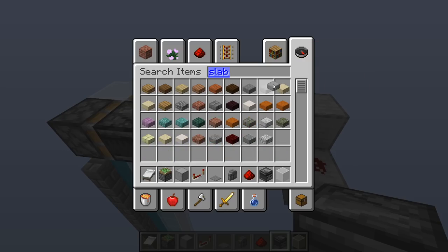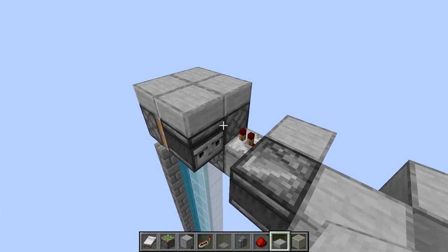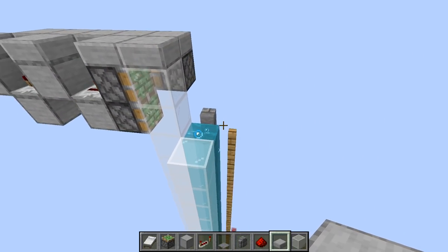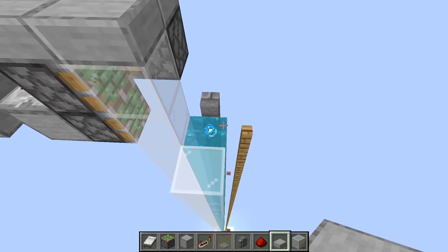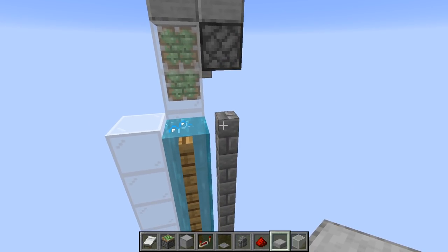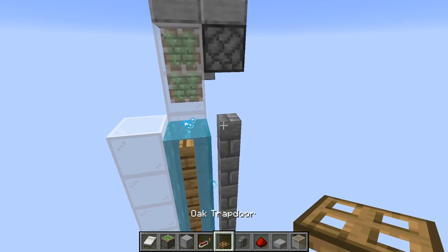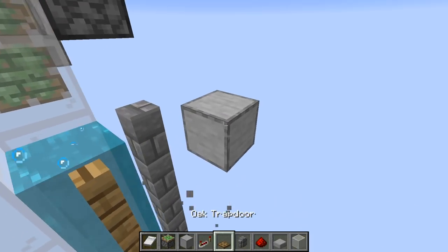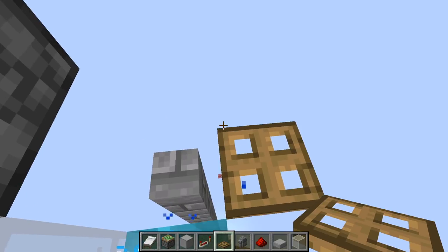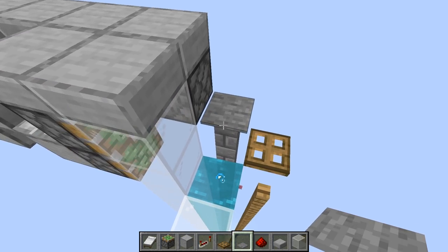Grab some slabs and make sure the area is spawn-proofed. Now work on the next circuit. When you come up here you get pushed over, so let's work on not falling — grab a trapdoor. Place a temporary block and a trapdoor so it's on the same level as the water, come up one, and place a pressure plate here that will activate the piston.